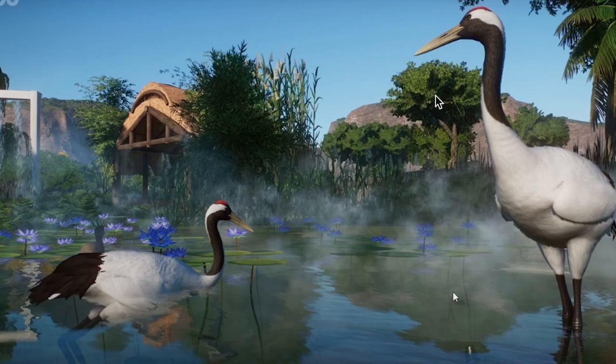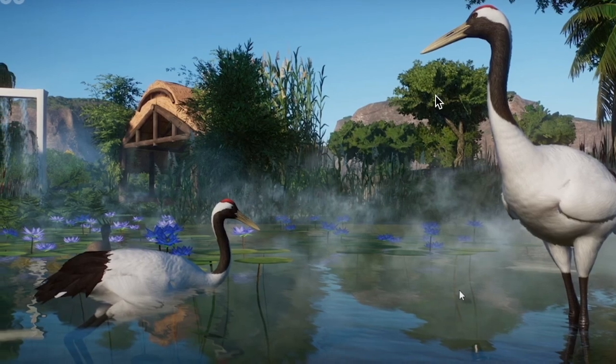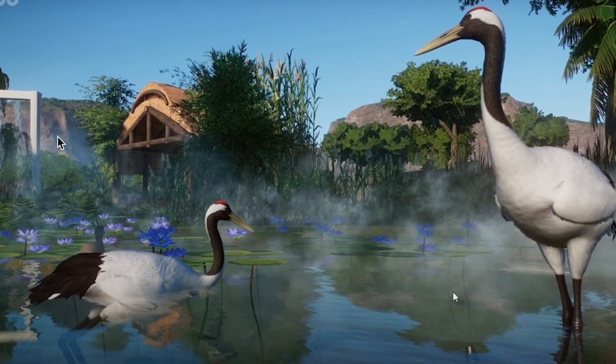Maybe they can also do short-distance flight — that would be amazing, because these birds do fly in real life as far as I know. And I really can't wait. I don't see anything more new in the screenshot. I guess they can also use that waterfall water feature, which makes sense — flamingos use it and they love it.